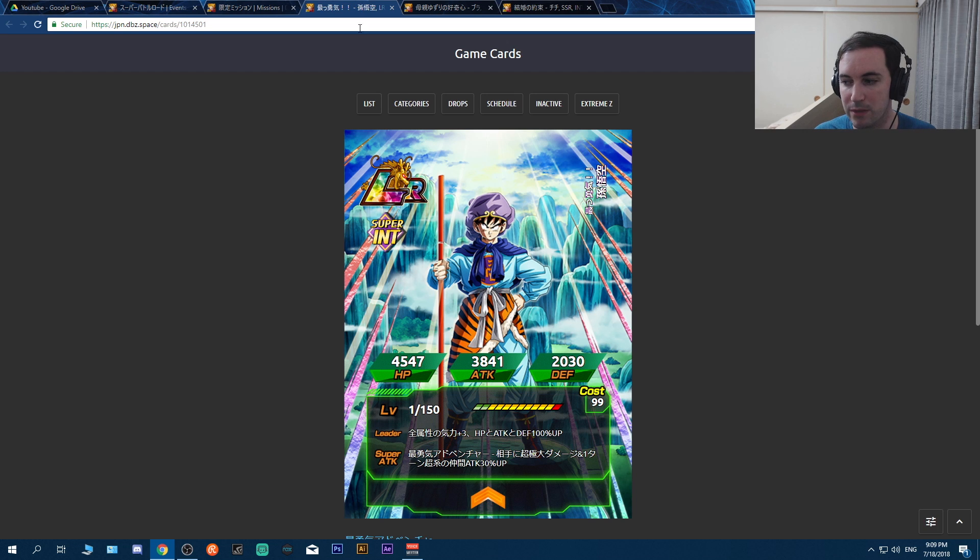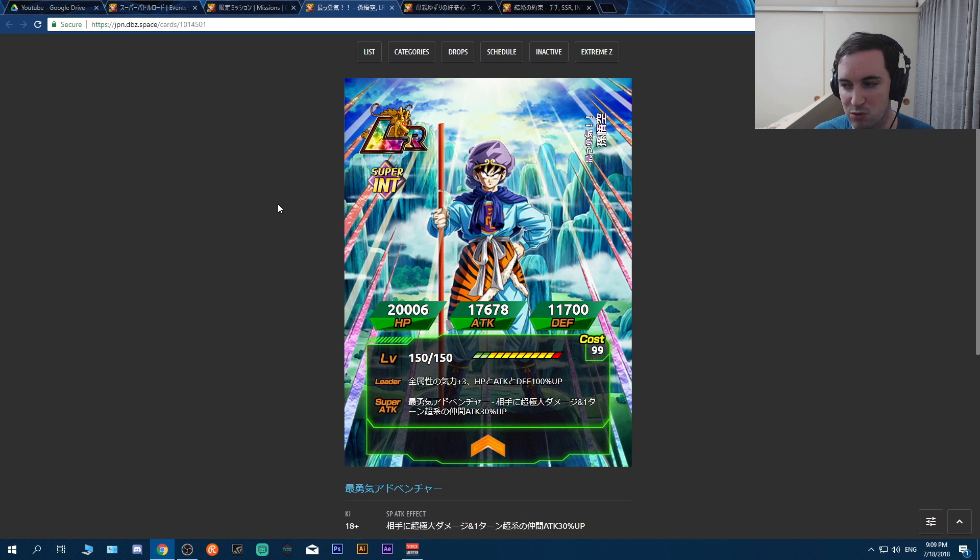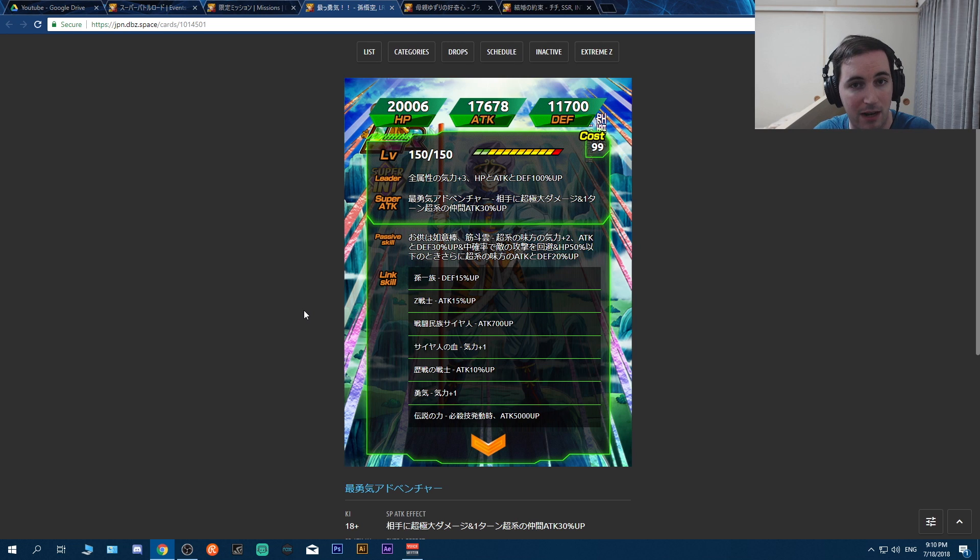Let's go over the big cards. First up is the LR Goku - he's wearing the Son Goku monkey king costume, same as Gohan basically. He has the same super attack for the 12-ki. He's similar to the Thousand-Day Goku: ki plus 3, stats up 100% to everybody. On a 12-ki super attack there's a rare chance to stun, and if it's an 18-ki, super allies get ATK up 30%, which is pretty good. His passive skill has been a little divisive.